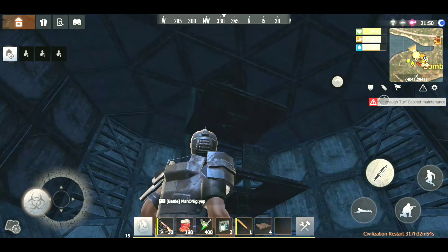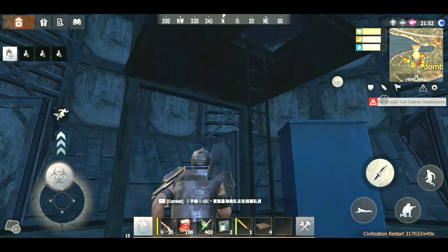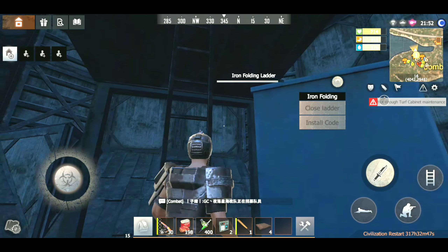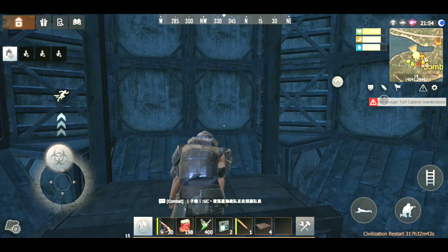I have put ladders to climb up to the top cabin or space. I used ladders and not a real staircase because I don't want anyone climbing into the important place, which is the second floor of the base.